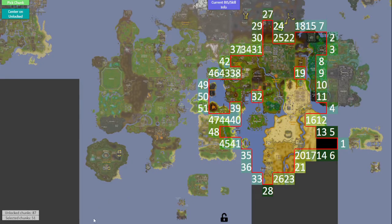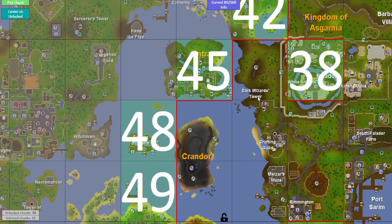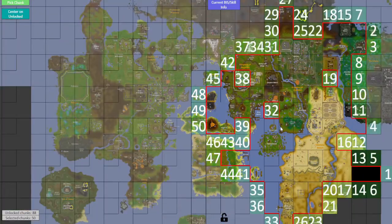Back to the map — let's see what we get next. We get the Dark Wizards Tower and the left part of Falador. There's some mining spots here, but not really that interesting. We can't access anything in Falador from here either, but we are getting closer to very interesting chunks — following the main square, the Taverley square, and the Entrana square. For now though, this chunk is not that useful.